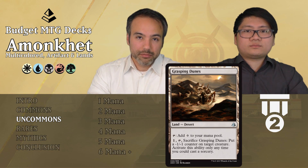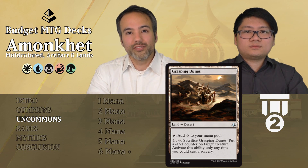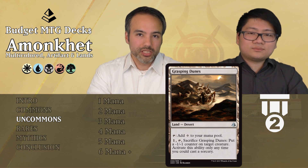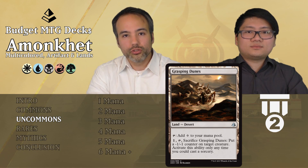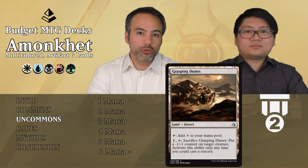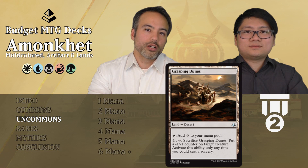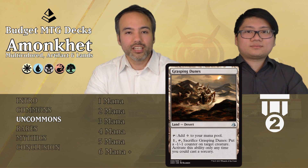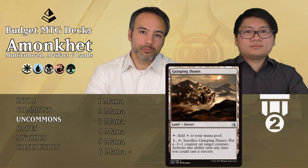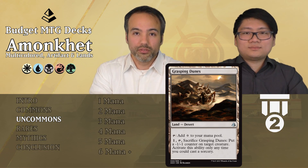Even though it may not be instant speed, people who know you have this can still be threatened by it. You can activate it after combat, and remember the damage stays on creatures until the end of turn. If they blocked your 2/2 with their 3/3, they may not want to do that because in the second main phase you can activate this, put a -1/-1 counter on their 3/3, and that will be sufficient to kill it.